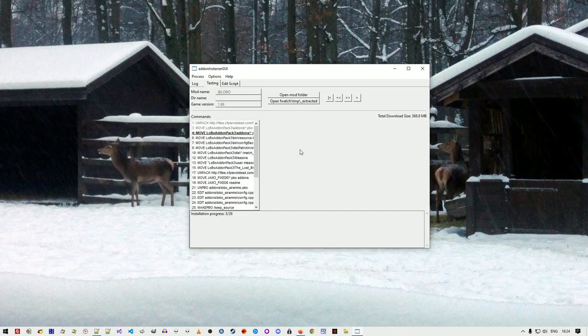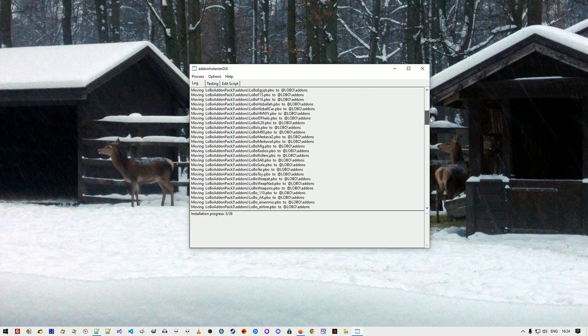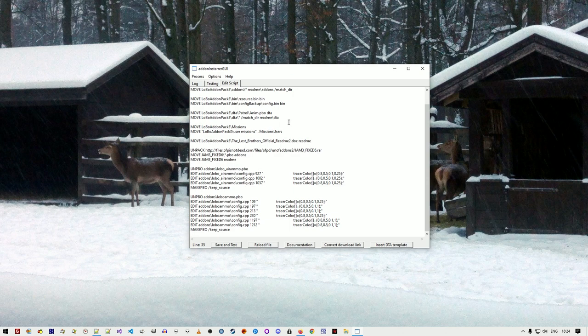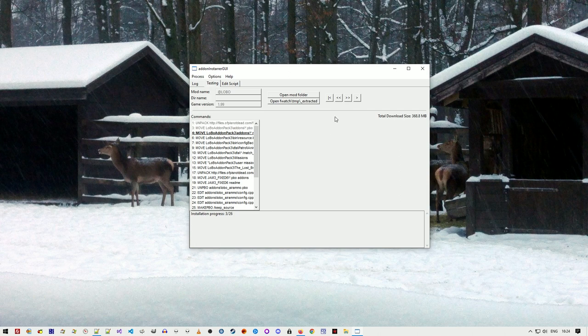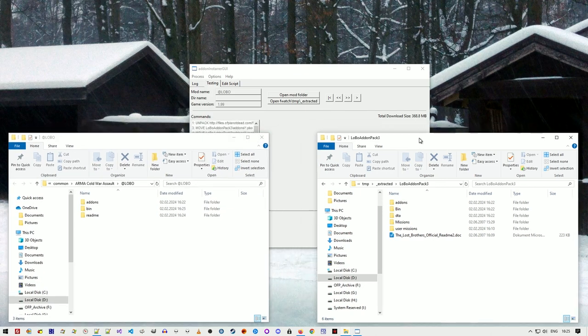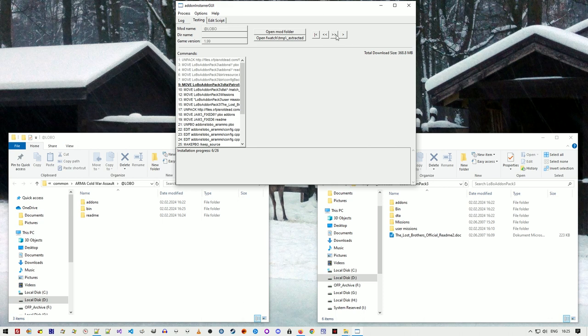I also wanted to talk more about the installer interface. On the top you have three tabs: the log section, which tells you what the installer has done; the testing section, where you control the process; and the edit script section, where you write the script. In the testing section, top right, there are controls: one button executes all commands to the end, one executes the current command, and one goes back to the previous. Going back reverts all changes.